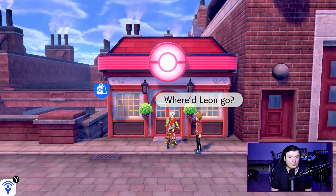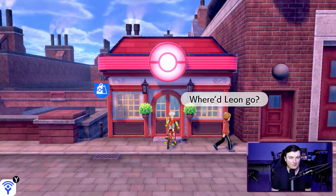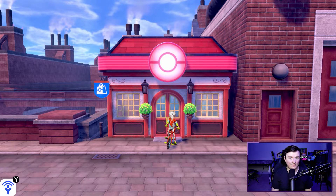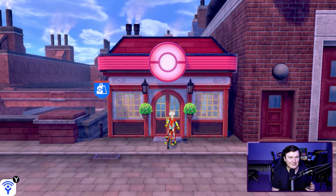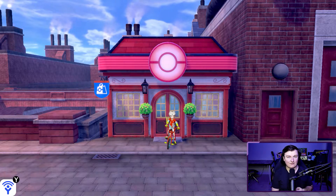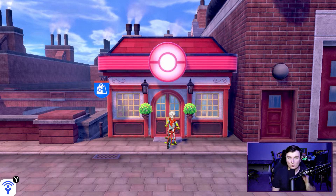The first thing we're going to go over for shiny hunting in Pokemon Sword and Shield is your encounter method. It's the first of three methods we're going over today. First of all, you're going to want an ability to catch a Pokemon pretty reliably, so you'll probably want at least ultra balls, maybe some type-specific ball, and you're also probably going to benefit from quick balls.